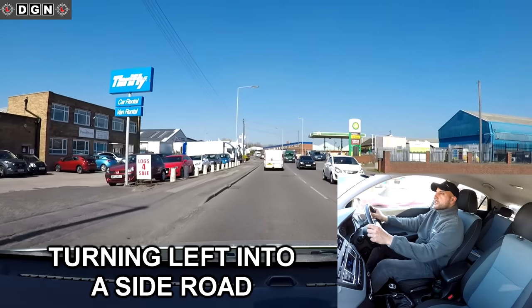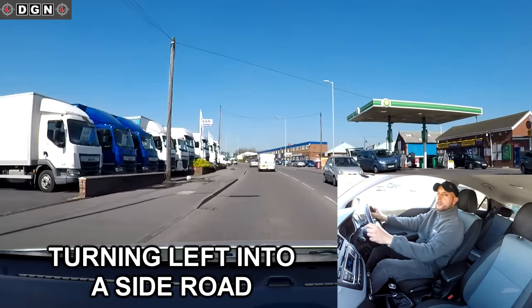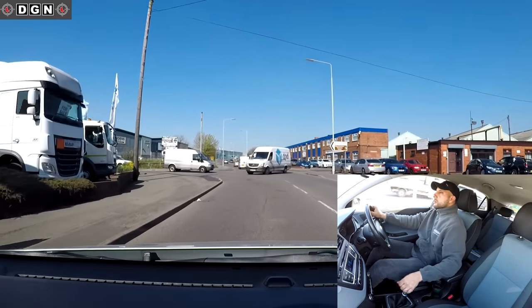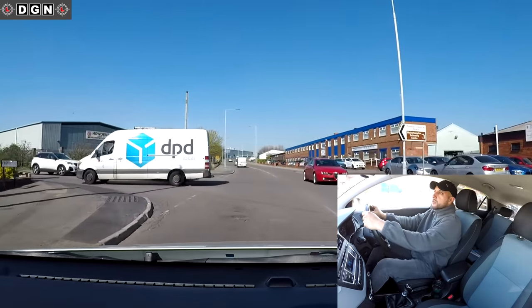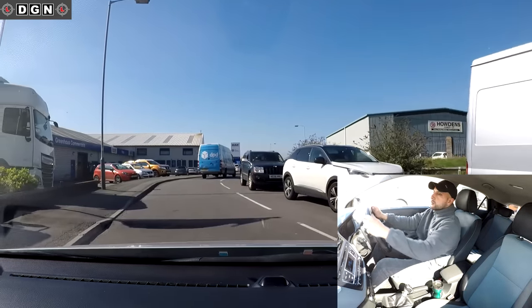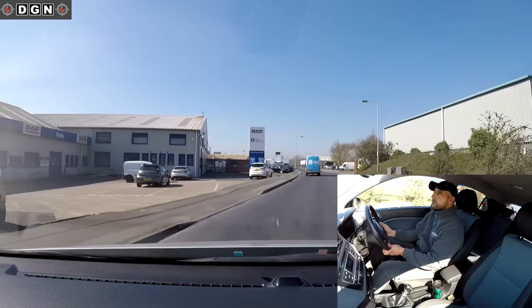Once entered the new road, check your mirrors to make sure nobody's overtaking as you build up speed. Taking the next turning on the left: checking centre mirror, left mirror, signal left, slow down a little, select gear two and bring that clutch up. I have priority here so I'll look into the road and take my turn, then enter the new road and check mirrors.